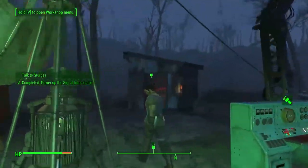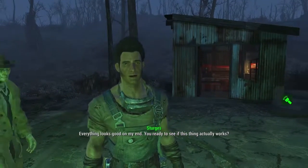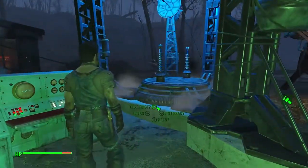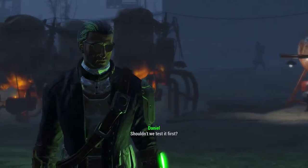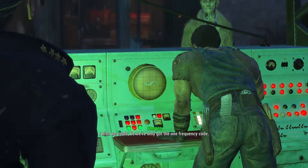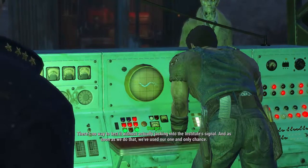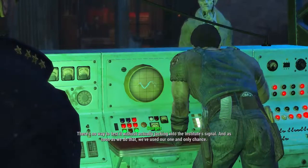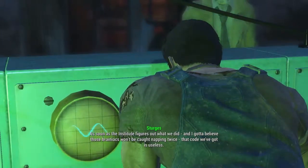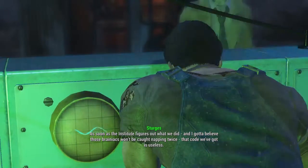Wow, this thing is amazingly big. Sturgis, everything looks good on my end. You ready to see if this thing actually works? Can we test it first? Shouldn't we test it first? I wish we could, but we've only got the one frequency code. There's no way to test it without actually jacking it to the Institute signal. And as soon as we do that, we've used our one and only chance. As soon as the Institute figures out what we did, and I gotta believe those brainiacs won't be caught napping twice — that code we've got is useless.